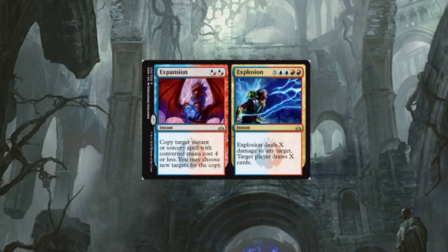Expansion and Explosion — cool split card. Expansion: copy target instant or sorcery spell with converted mana cost four or less, you may choose new targets for the copy. Sweet. Not only do you have something early game, but then you have a game-finisher on the right-hand side with Explosion. Once this card is cast, you pick one or the other — you can't cast both sides from the graveyard like Aftermath cards. You cast the left side, that's it.